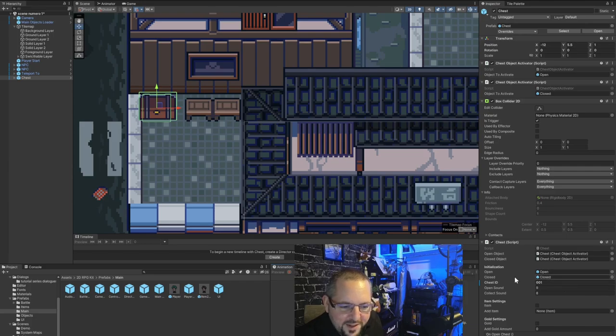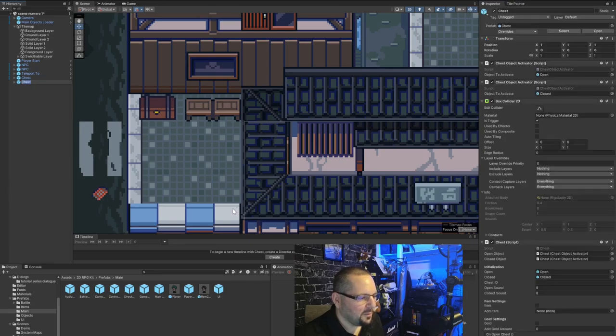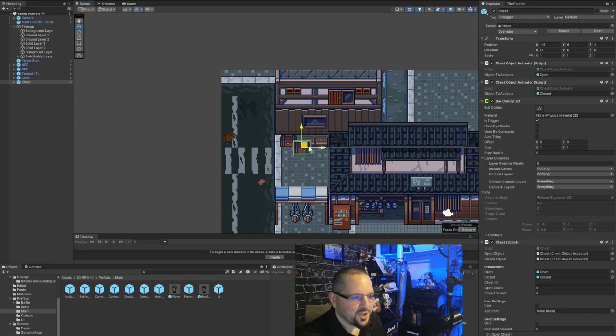Naming it 001 is smart — it makes the guides easier to follow and everyone has the same numbers. This connects to the chest list we looked at earlier in the game manager. We created a new chest so we'll need to add it to that list, but later. For now I show that you can add gold to the chest — I selected the box and put 400 gold. Now I'll spawn a second chest and put an item in it.